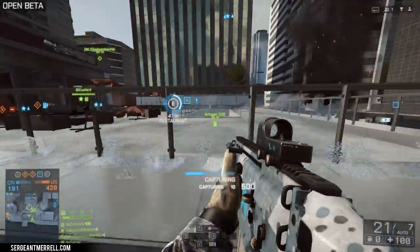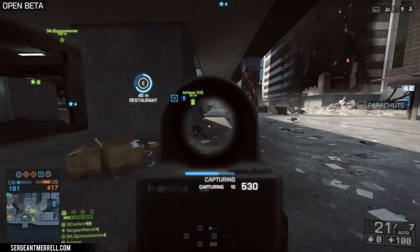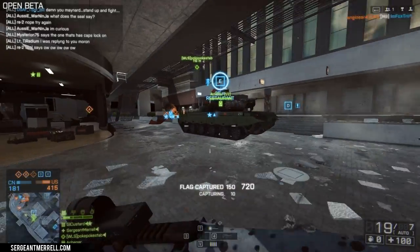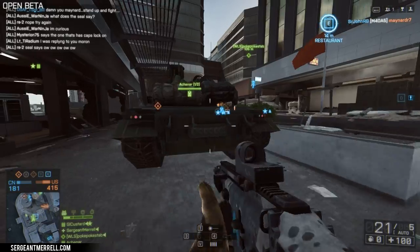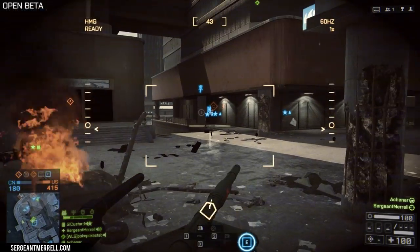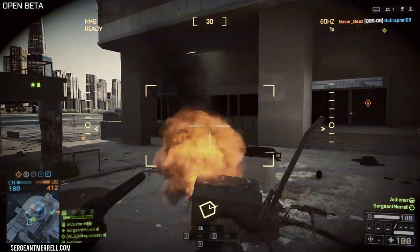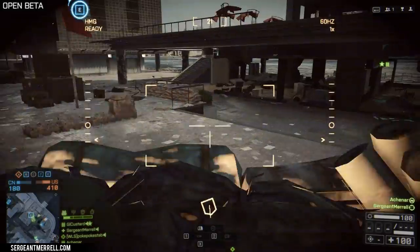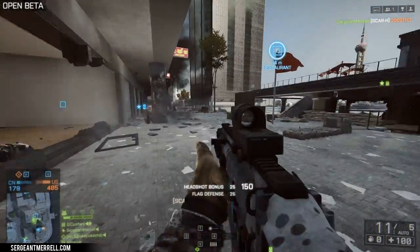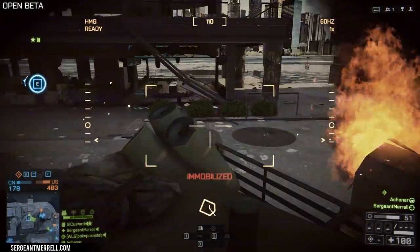If you see yourself consistently losing those fights, you might want to consider using a more standard assault rifle with the 5.56 round, or try and close the gap before you engage. A lot of people start engaging from really far away and then run out of rounds. Try and bridge the gap before you fire that first shot. If the enemy is about 100 meters away, try and close it to about 50. That range right there is exactly where this weapon is going to outperform others.